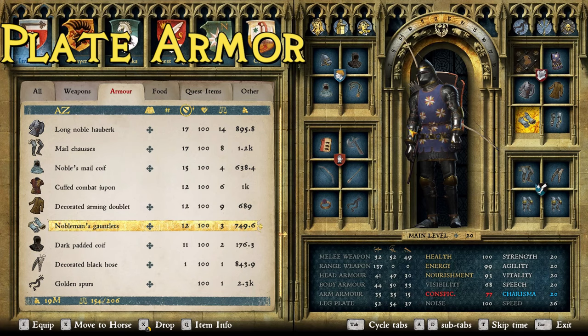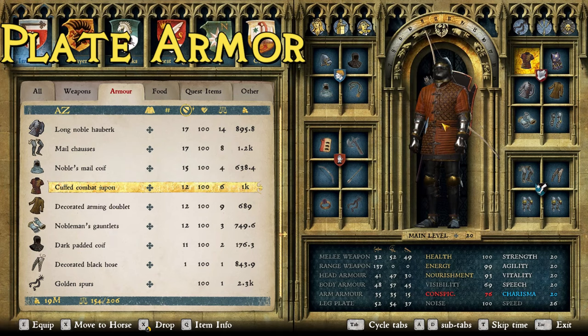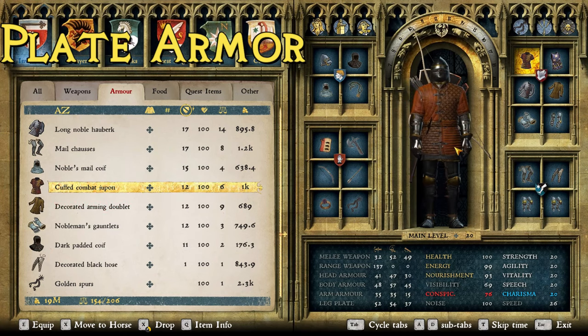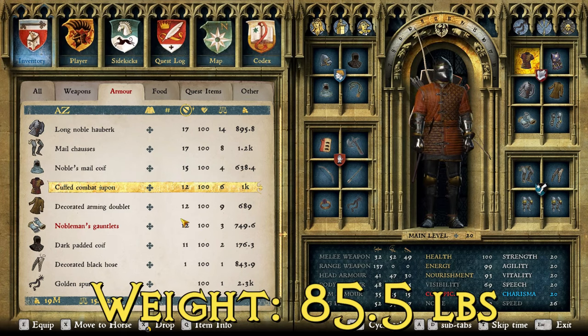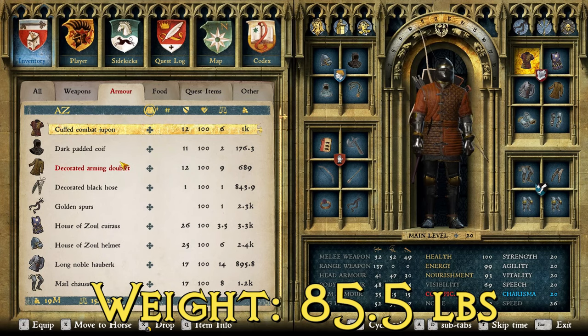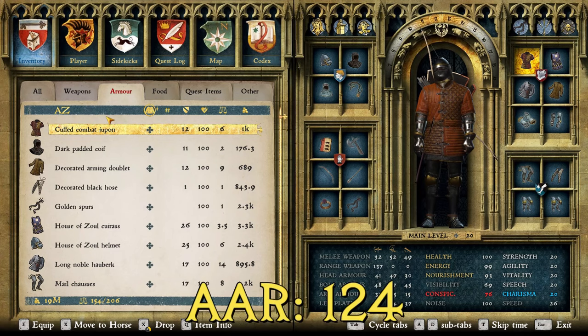If you don't have the Band of Bastards DLC, a close second uses the Nuremberg cuirass, Augsburg plate pieces, and the arching bascinet helmet. The Lords of Lipa armor also comes in close. On top of all that, the cuffed combat jupon is the best outer garment stat-wise — tied with a couple of other jupons but this is my favorite appearance-wise. The total weight of the full suit including equipped weapons is 85.5 pounds, total value is 23,716.2 groschen.